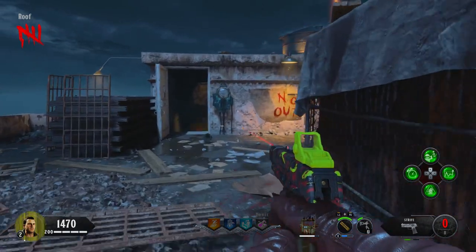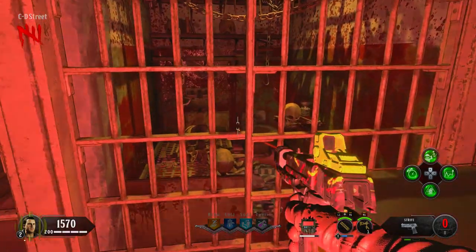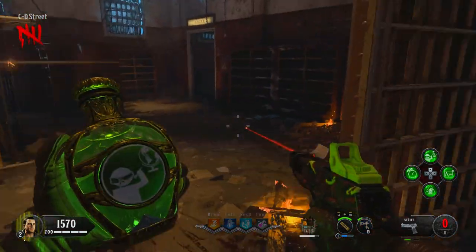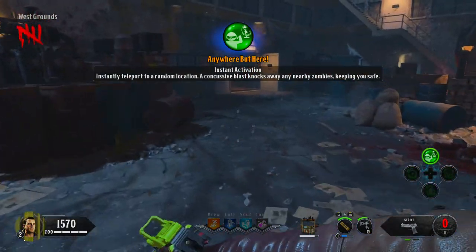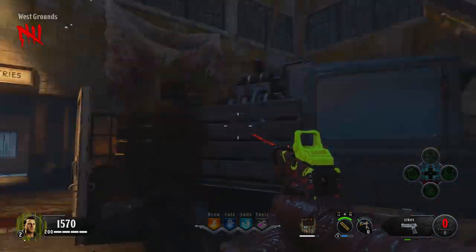From there, make your way back down to the original Mob of the Dead spawn area for your second skull — this will spawn in the toilet. From there, move on to the new spawn in between the Industries spawn and get your third skull from the steps.